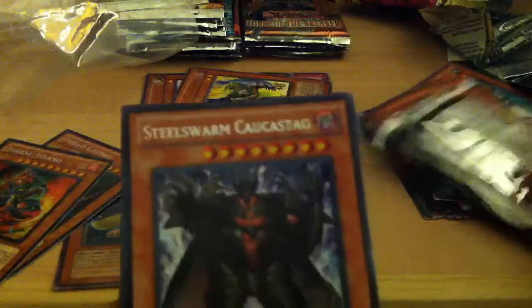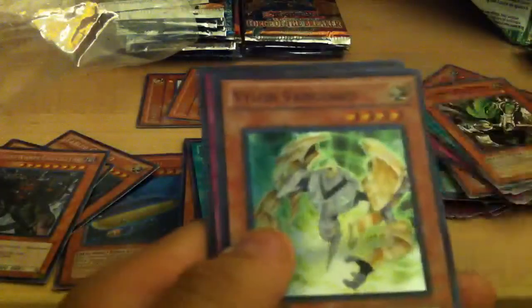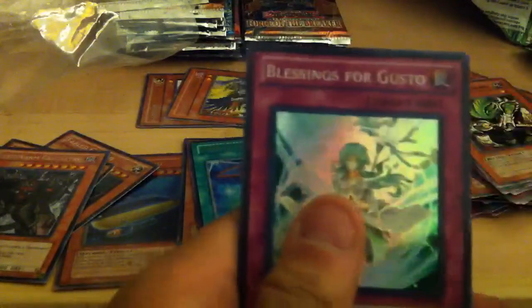Next, Hidden Arsenal 5 First Edition, with a Secret Steel Swarm cost tag. Laval Warrior, Laval Burner, Vylon Vanguard, and Blessings for Gusto.